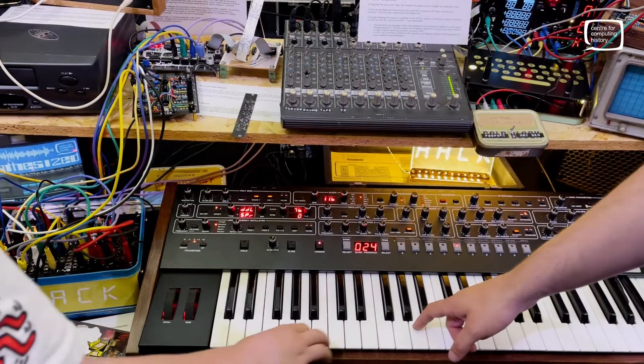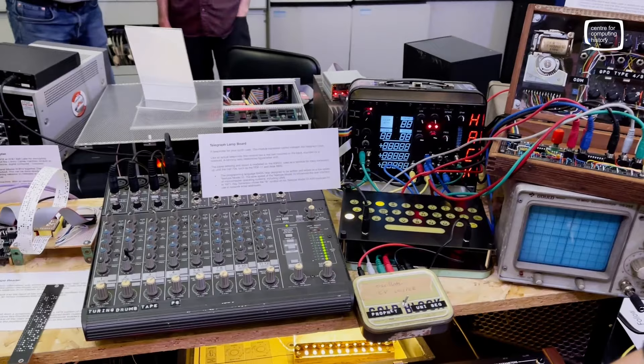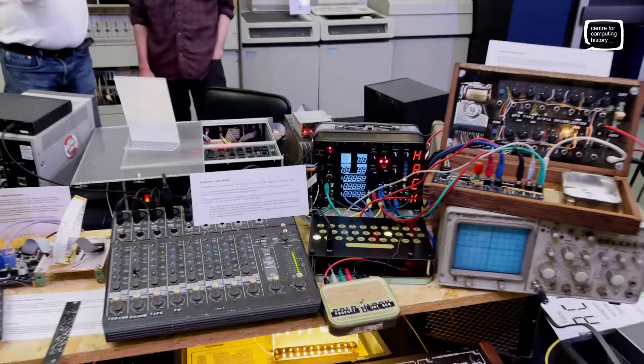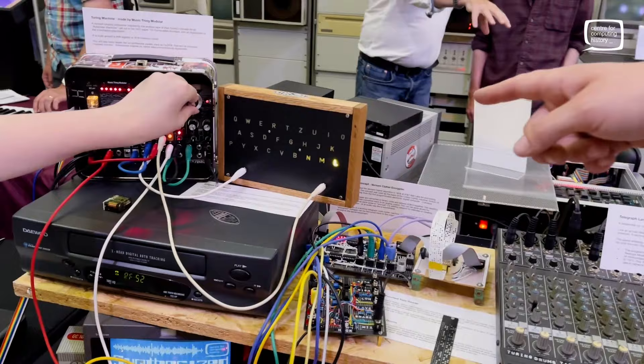We've got the Puppet 6, which I didn't make — it's a pretty nice thing. You can play that, and it's also switching the telegraph lamp boards here. I made the lamp board. And if I find the right note, we'll get a bell — there you go, just like a real old telegraph.